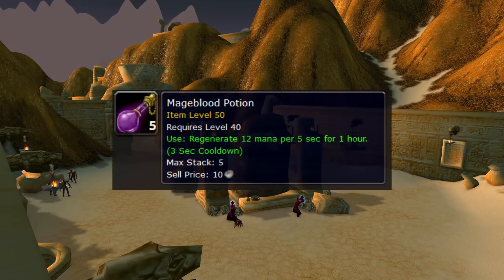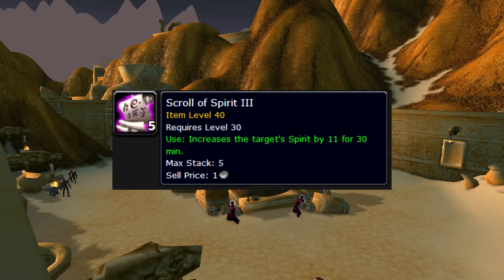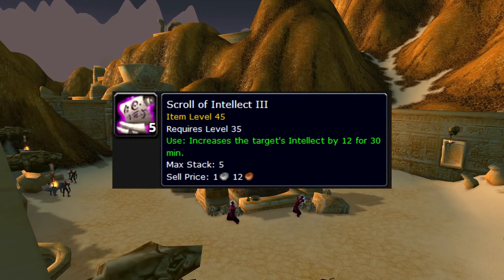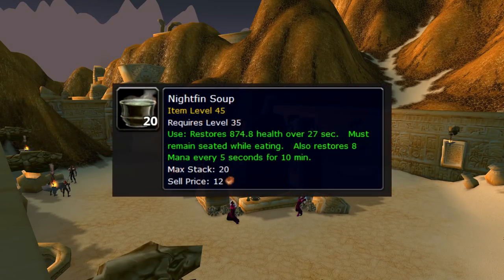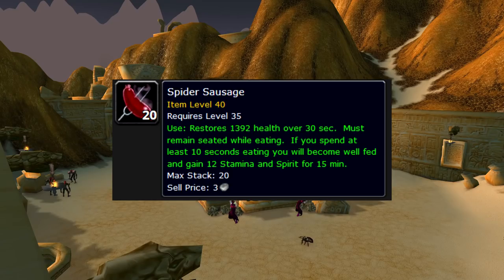Next, you can get a Mageblood Potion for added MP5, giving you more mana. Scrolls of Spirit are also nice to have for even more mana regen, as well as Scrolls of Intellect for an even higher mana pool. Another good option is Knight's In Soup for even more MP5, or for a cheaper option, you could just get any stam-spirit well-fed buff food, such as Spider Sausage.